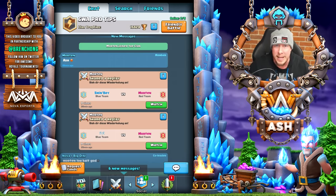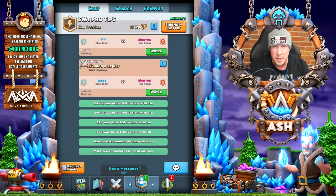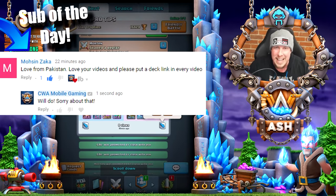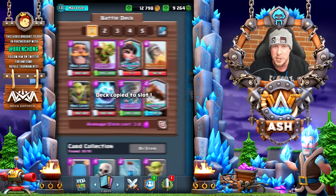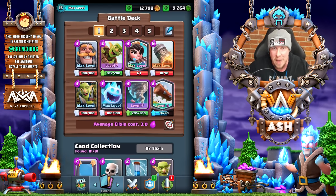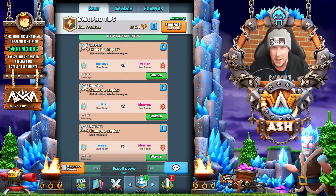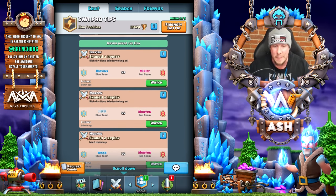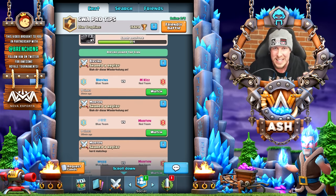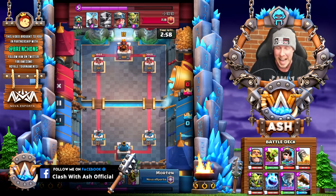Such as Lava Loon. All we have is Princess, Ice Spirit, and Tornado. It kind of reminds me of when Surgical Goblin just barely, just narrowly, defeated Ashen in King's Cup 2 in that exact same matchup. And this is the deck, guys. By the way, I'll never forget to link a deck in the description again. My apologies, I have been a little forgetful lately, but this time I have it written on a sticky note on my monitor: link the deck, Ash, you big dummy. Link it. So let's hop into the first replay here, guys.